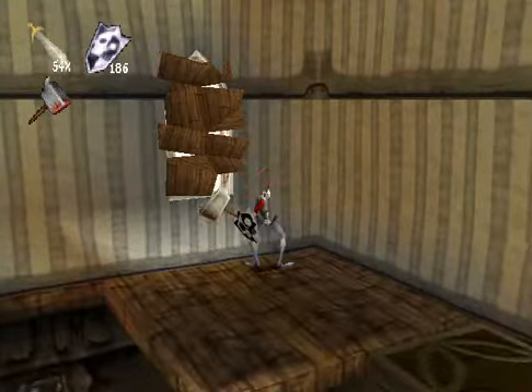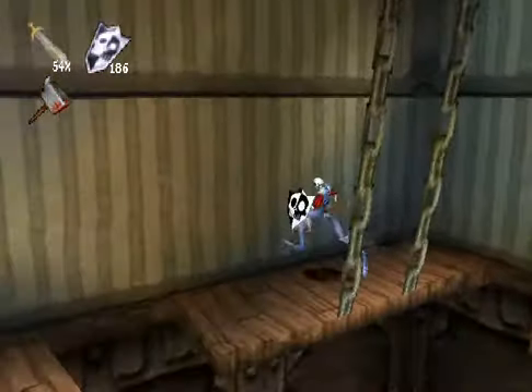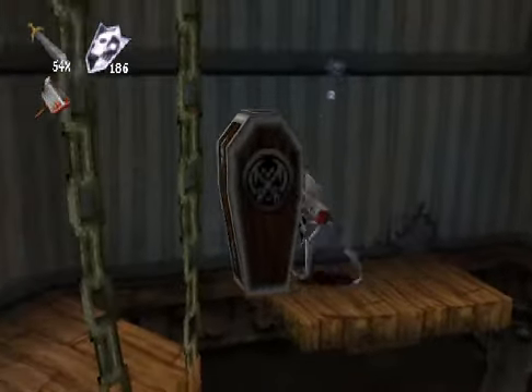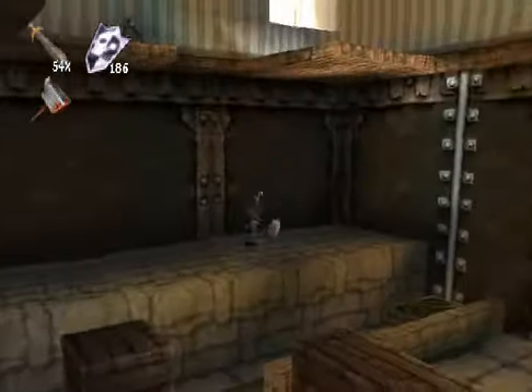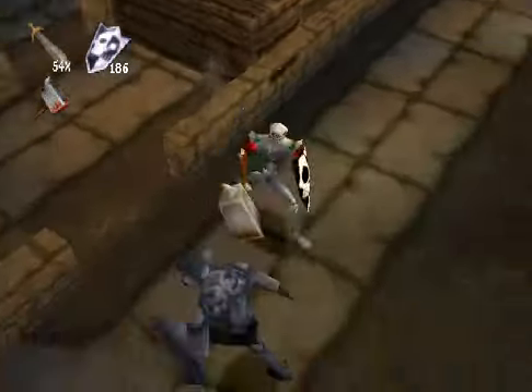Smash this open. Get the light in. Now I'm just going to jump across and push this coffin. As soon as you push this coffin it'll break and the vampire will be released, so you're best off just trying to take him on one at a time. Don't push down both coffins simultaneously.